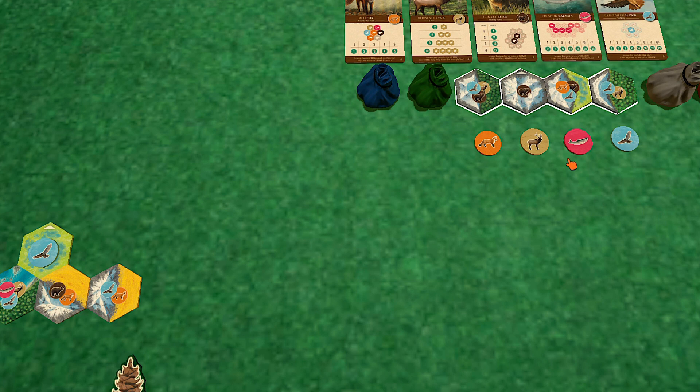There are actually four habitat tiles in there — that's why it said 44. So there are four extra habitat tiles in there. That's why. Okay, that's fine.